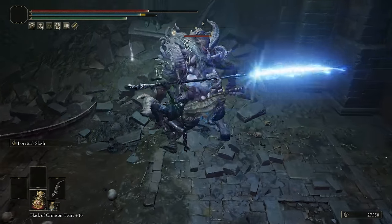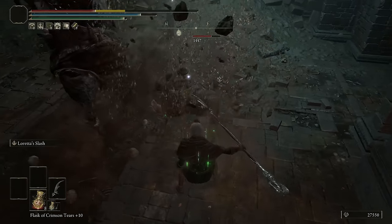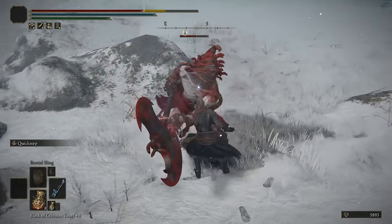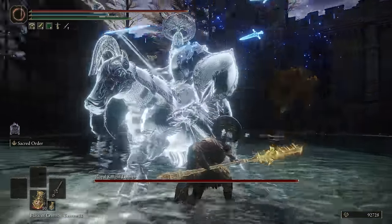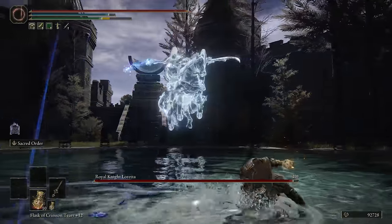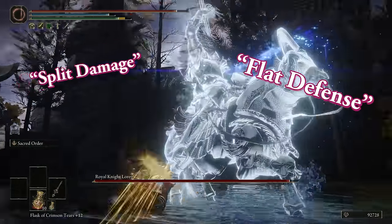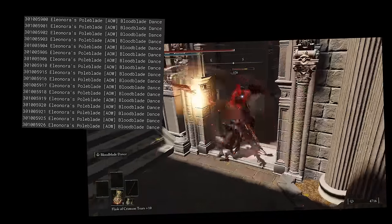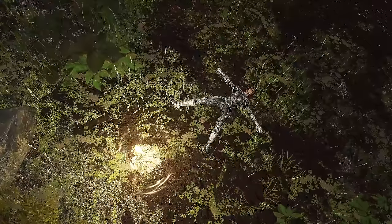Have you ever wondered why weapons like Loretta's Warsicle and the Crystal Knife hand out paper-cut adjacent damage all the way up to the end game, but suddenly start performing miles above most other options a couple New Game Plus iterations later? Have you ever asked someone online why you can't get any power out of your Holy Paladin build and they just belch out words like split damage and flat defense at you without any elaboration? How about why Bloodblade Dance needs 56 attack IDs? I'm sure gonna explain some of that, hopefully.